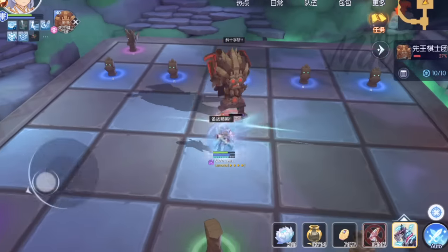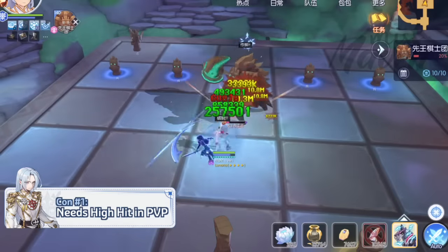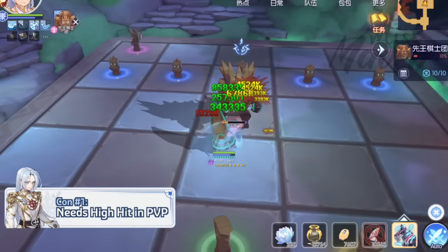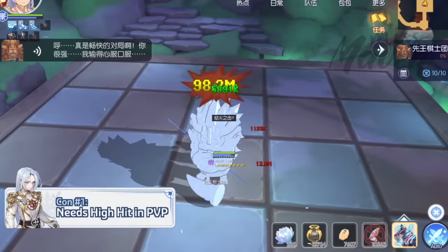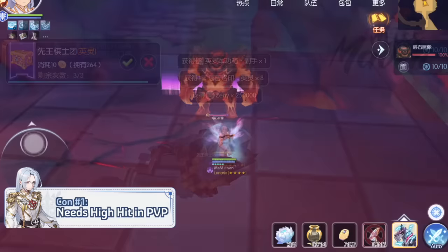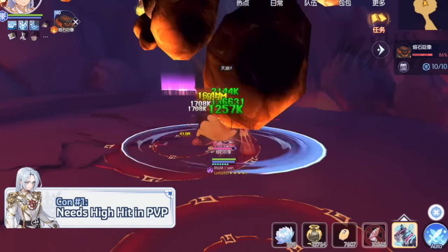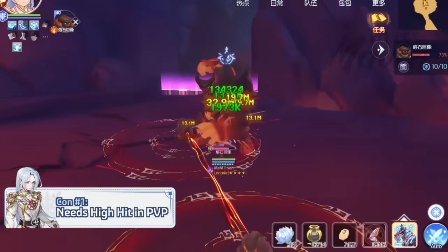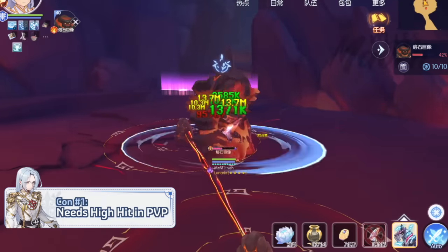There are still disadvantages. First, despite having skills that can crit, Heinrich still needs sufficient hit for his attacks to connect. Although he has the Breaking Dawn debuff to negate enemy flee, it has a long cooldown of 12 seconds. Unlike Thanatos and Hulkruhen, Heinrich's skills don't have high hit correction. Thus, it's crucial to invest in more DEX and hit, particularly against players with high flee.